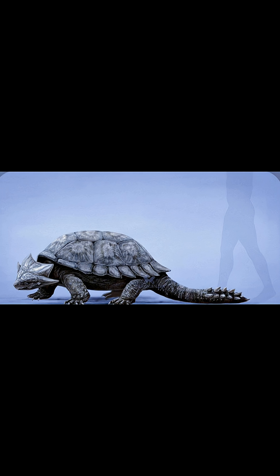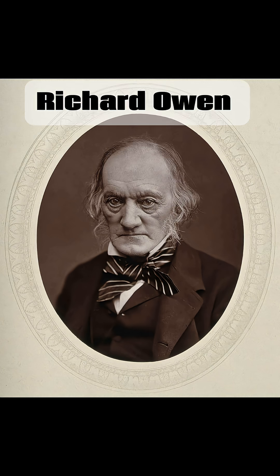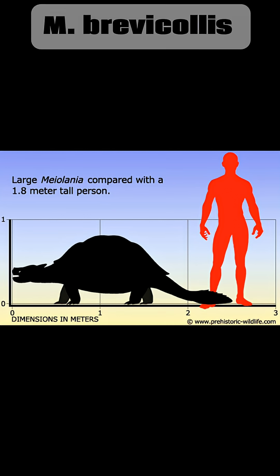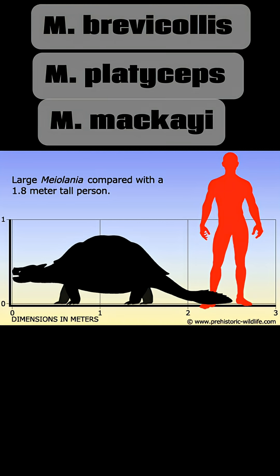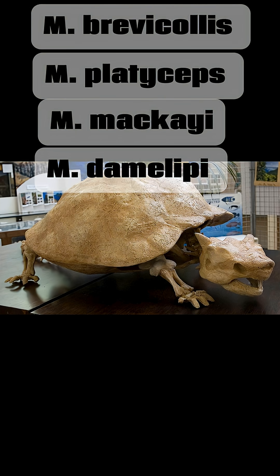It went extinct due to rising sea levels, climate changes, habitat loss, and the arrival of humans on their islands. It was described by Richard Owen in 1886 with four known species: Meiolania brevicollis, Meiolania platyceps, Meiolania mackayi, and Meiolania damelipi.